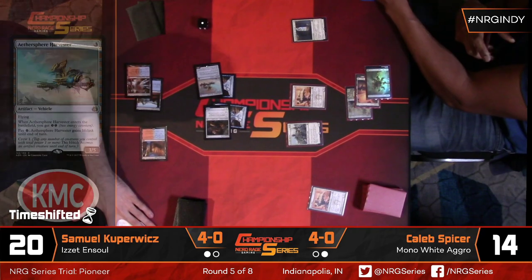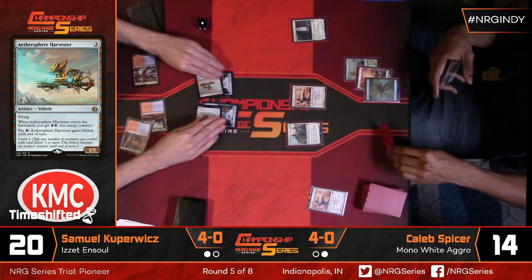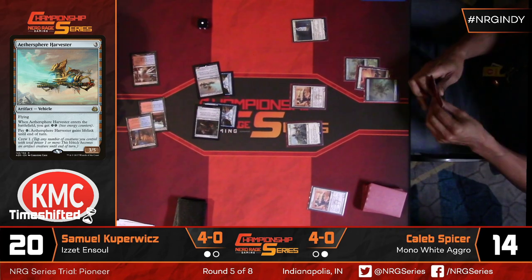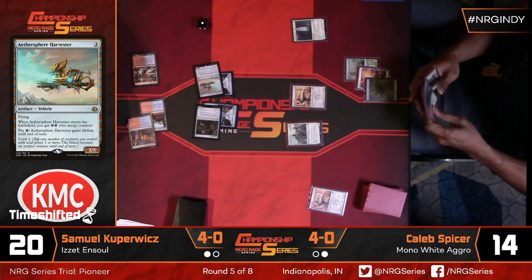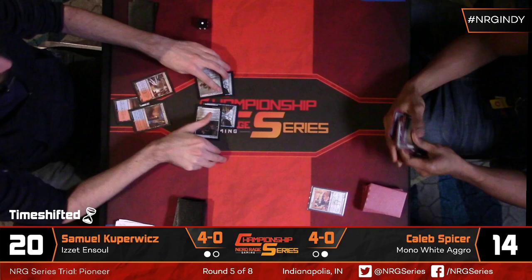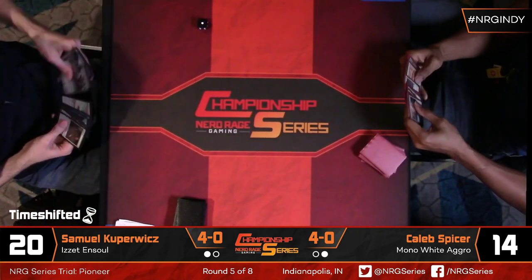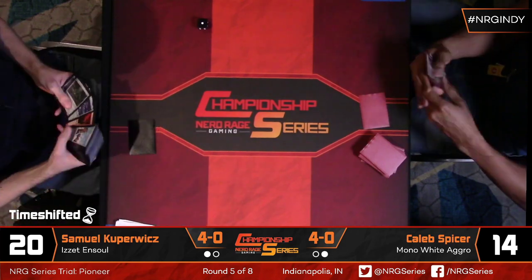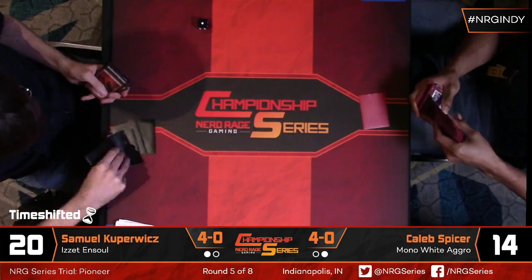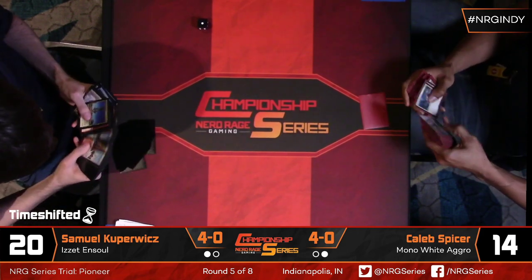Aether Sphere Harvester comes cracking in, and Caleb packs it up. Three games, ten turns — that's aggro in Pioneer. These decks are fast. Sam Kupferwicz goes to 5-0, Caleb Spicer at 4-1. This Ensoul deck list — you don't see a ton of it anymore. It was like one of the first decks everyone said, we got to play this in Pioneer. It's still good enough to win games. The first iterations had stuff like Ornithopter and Springleaf Drum; cutting that chaff makes them leaner and more aggressive.